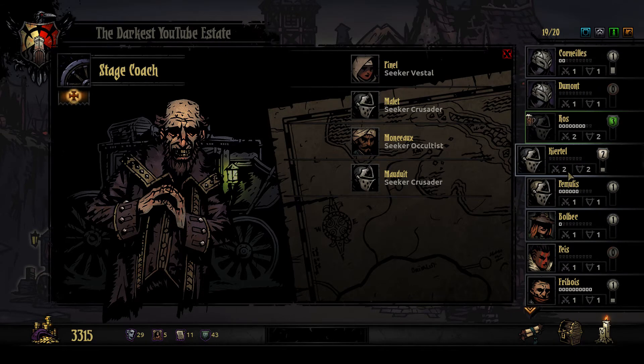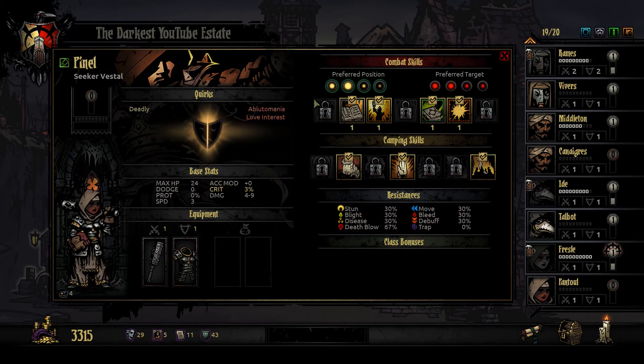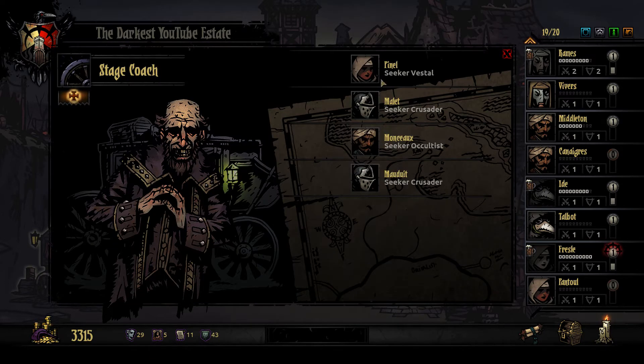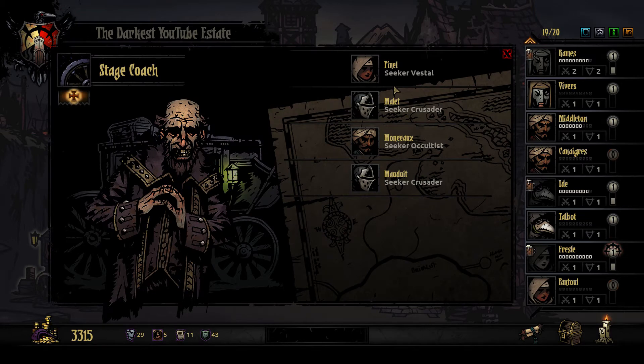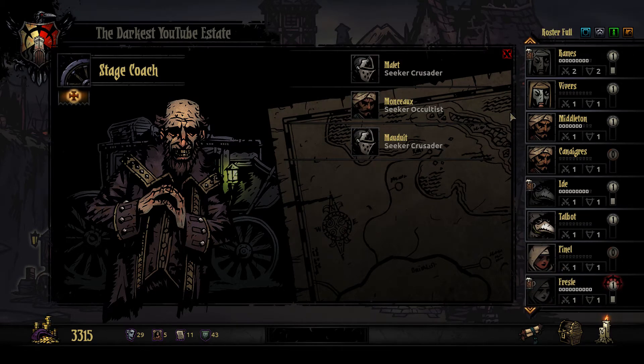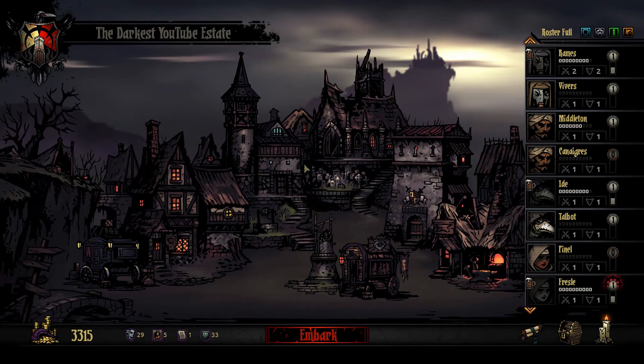We got two of those, three of those. Probably get another healer. She's obsessed with cleanliness and will only visit the brothel - I don't like those 'will only visit' things that much so I may pass. He will never drink and will only meditate. I'm going to take Penel here - a sister of battle, pious and unrelenting. I just increased the size of my stagecoach network.